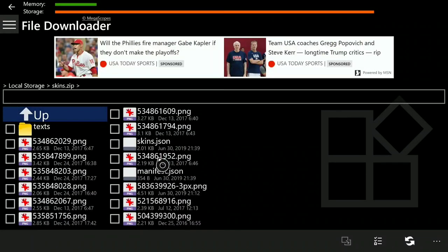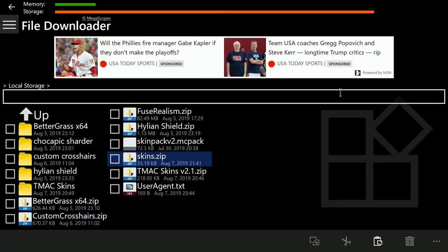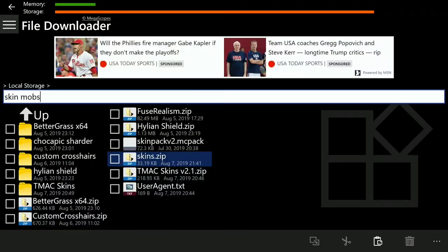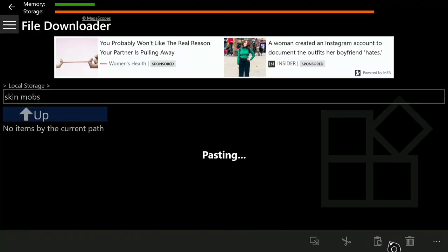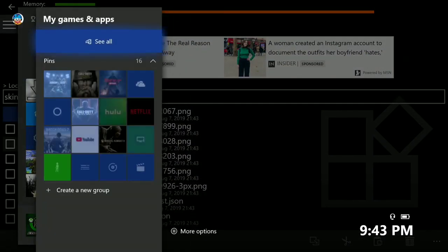Now you can open it. You'll see all of the files inside — click the select button and then click B. Go to the folder area and name it whatever you want — I'll do 'skin mobs.' Then click the three-line menu and click New Folder. Click the Clipboard option and it should say refresh — paste and refresh, and you can see everything is clipboarded to this folder.